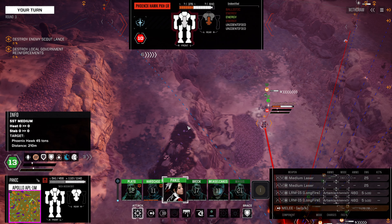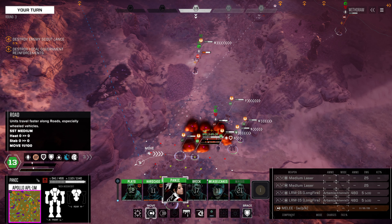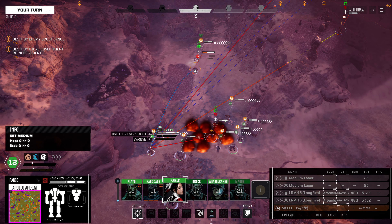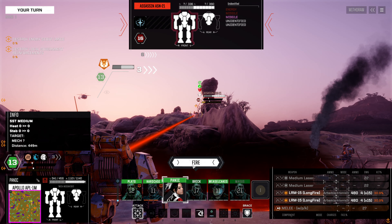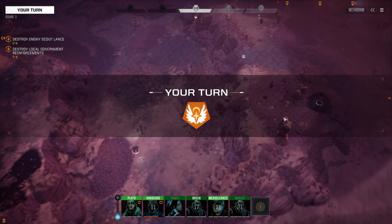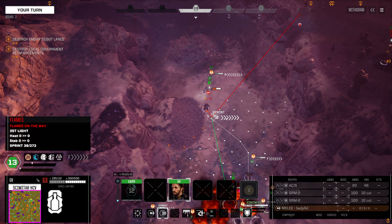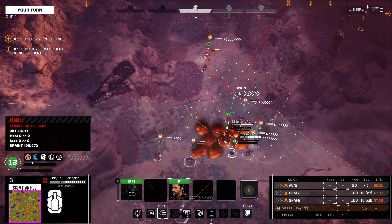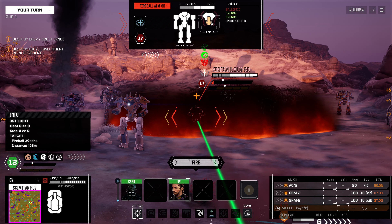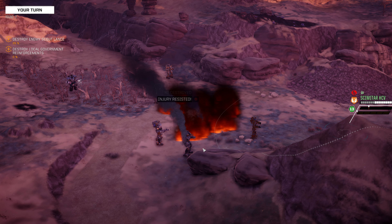Do we go for the Phoenix Hawk? I kind of prefer the backstab angle on it. We head out this direction and fire on this guy. We fire on the Assassin — hit odds aren't the best, but his armor is low. We want to soften it up. It's in rough terrain so we get a lot of unsteady — we almost got rid of it. I take the Scimitar into the rear arc of the Fireball. We fire on the Fireball's rear arc and we took it out. Phenomenal — it's gone. Are there none who can stand before me?